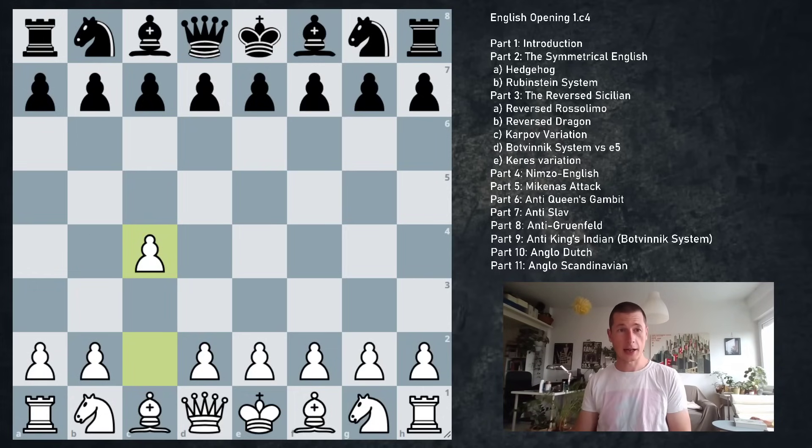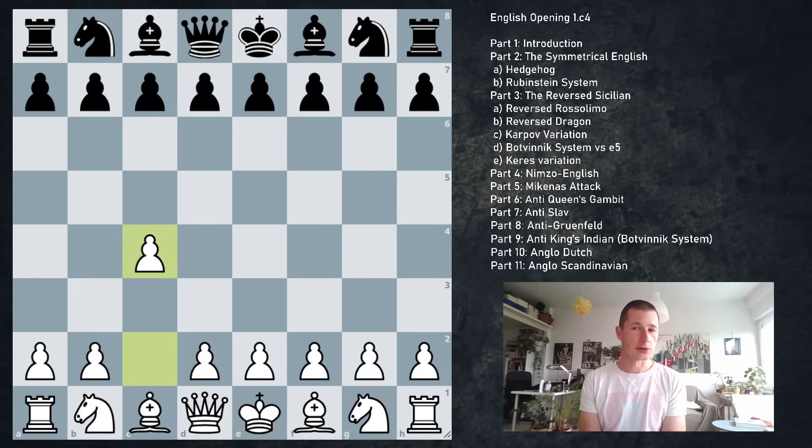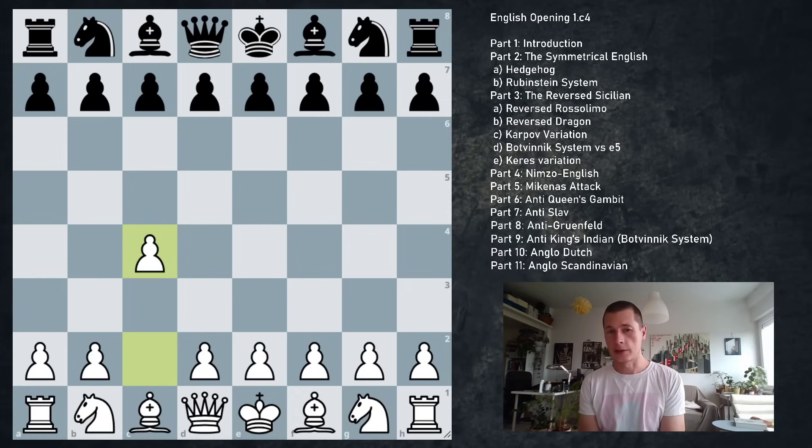Hi everyone, Stjepan here. Today I'm going to start covering the English opening, one of the most important openings in chess, one of the most important first moves for white, and basically something that everyone has to know — because with the black pieces you have to have something against this. This is going to be an introductory video in which I'm going to give you the basics of the opening, the basic ideas for both sides, options for both sides, some strategic concepts, plans and patterns. Then in 10 separate videos we are going to cover all the variations listed on the screen.